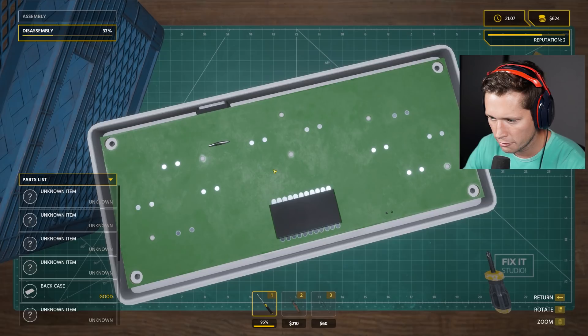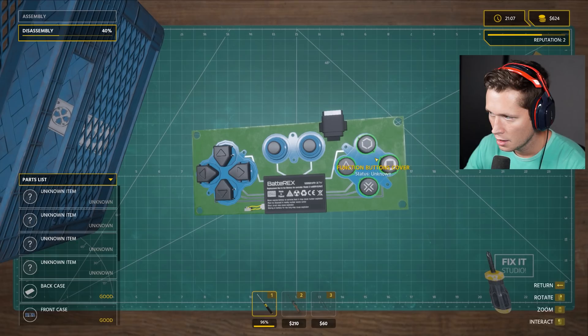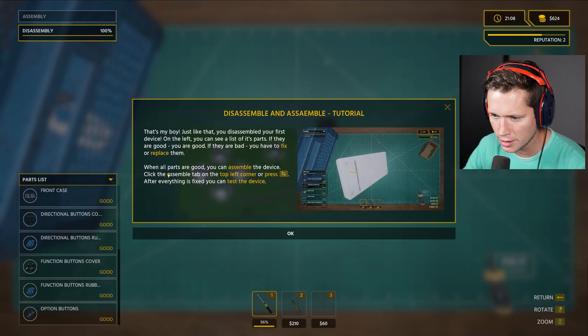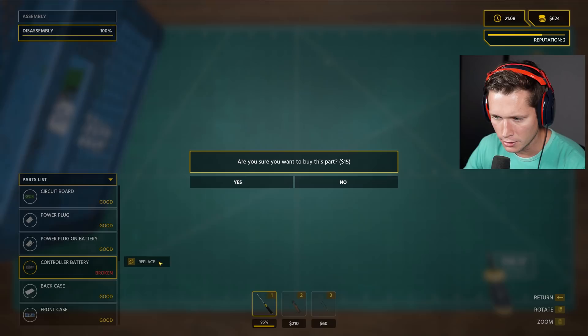We've got our little case over here to make sure we're fixing it correctly. We can take the front off. 'Just like that, you assembled your first device! On the left you can see a list of parts — if they are good, you are good; if they are bad, you have to fix or replace them. When all the parts are good, you can assemble the device. Click assemble on the top left or press Tab. After everything is fixed, you can test it.' Looks like we're all good apart from the battery.